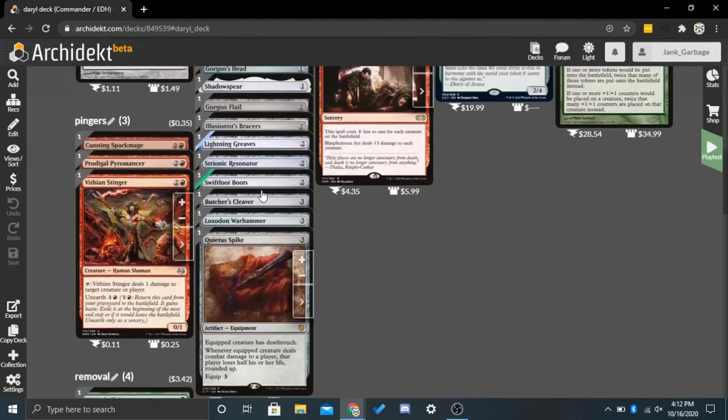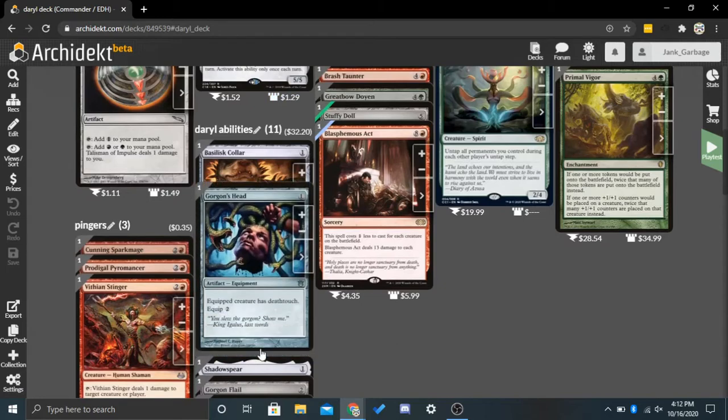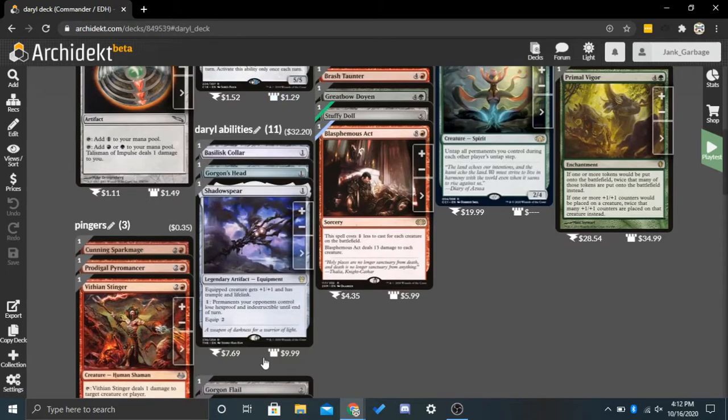Another ability you could get would be Lifelink. Lifelink is whenever it deals damage, you gain that much life. So every time you deal the 2 damage with Daryl, you're going to get 2 life. Which doesn't seem huge, but over time you'll get a lot of life.